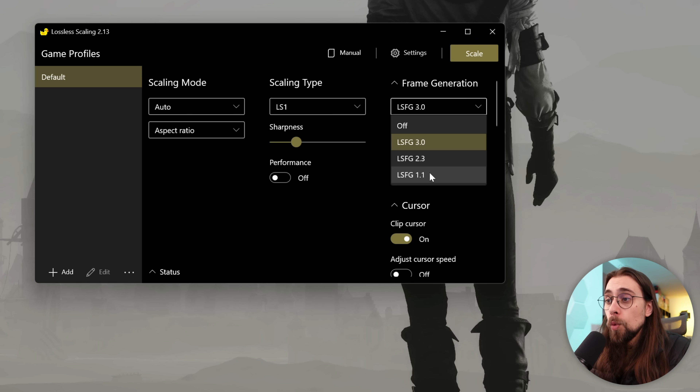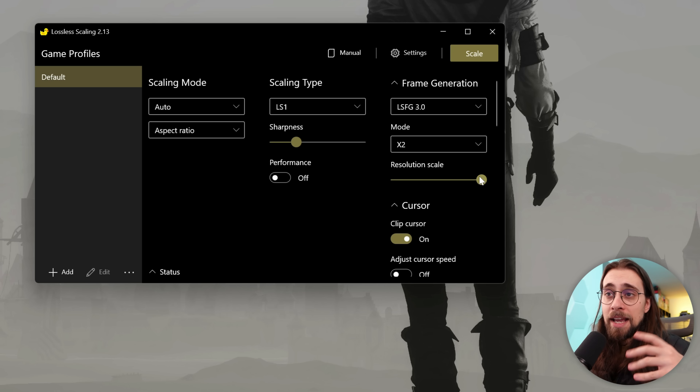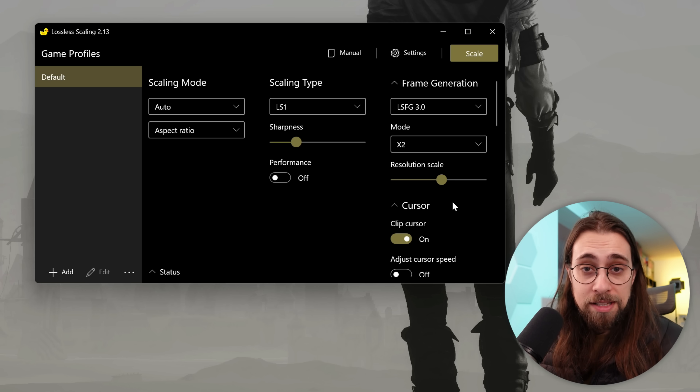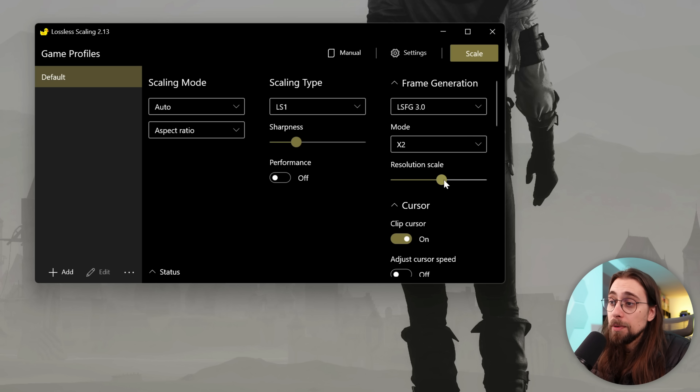I tested all versions: 1.1 was not that great, 2.3 was actually pretty nice and worked very well, and Lossless Scaling Frame Generation 3 just works great. There's also the new option to select the resolution scale of the input frames — it's not about upscaling pixels, it's the full generated frame that is downscaled and then upscaled back to your playing resolution. For example, at 65% it will render the fake frame at 1440p and then upscale to 4K, which improves performance.